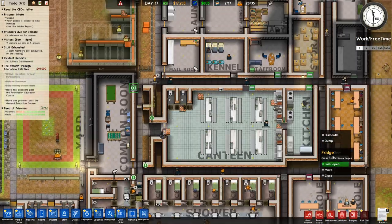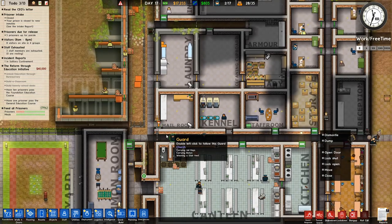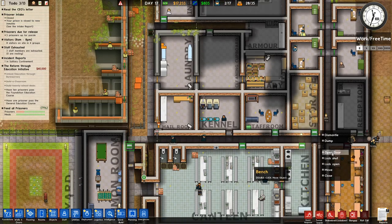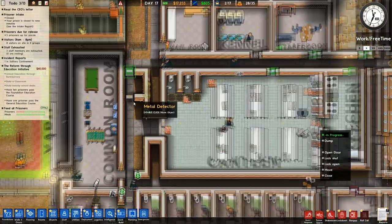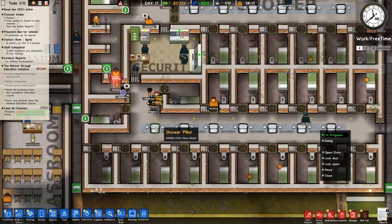Also, thank you to the person who pointed out this door is locked open — that's very bad. I'm sure that's why it's locked open because the mailroom and laundry access needs to be there. What I'm going to do is dismantle that and replace it with a jail door, then lock that open. If we need to lock it down for any reason we can do that quite easily.